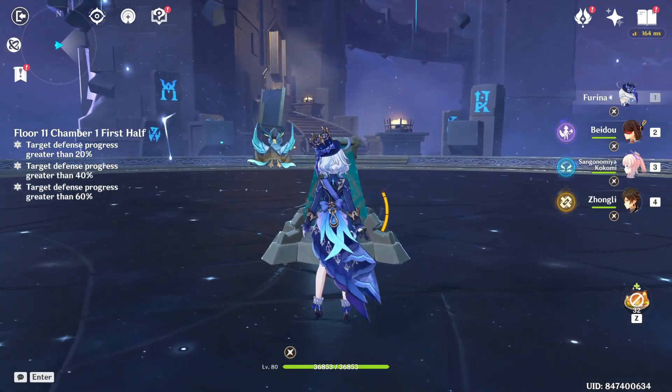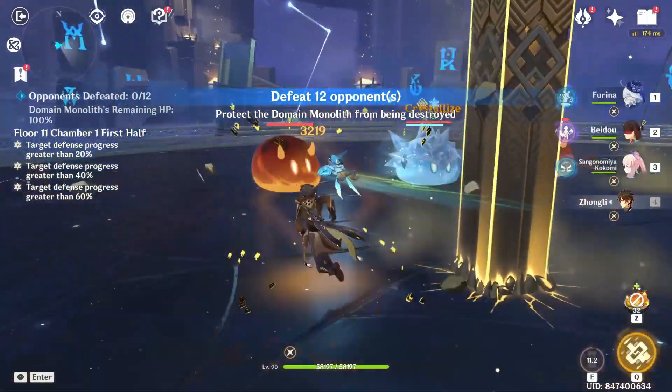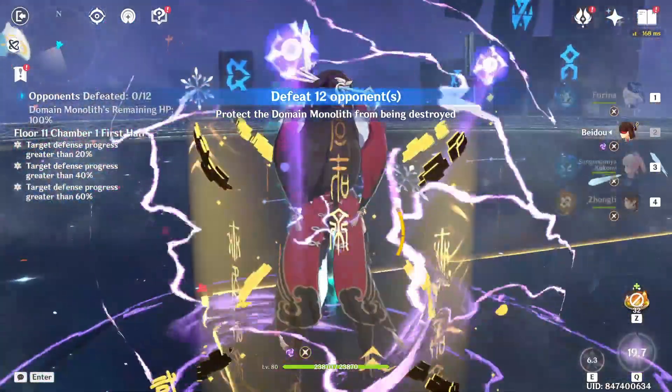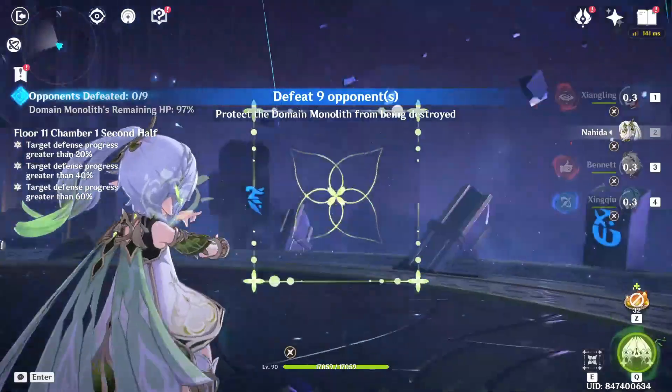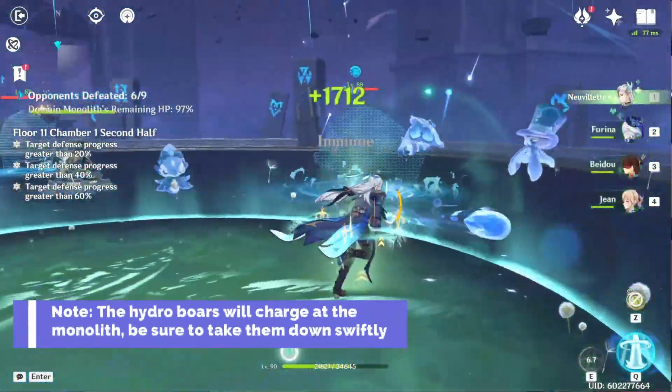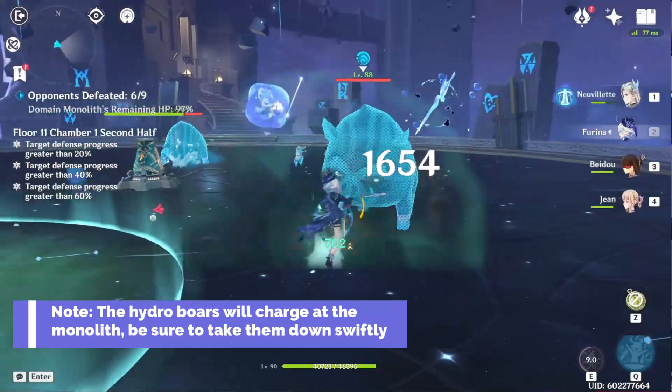The first half of Floor 11 Chamber 1 will be multiple colored slimes in which you can utilize any elements to shred their shields. The second half comes with more restrictions as there are Hydro mimics that deny the use of Hydro. Just don't be like me and bring Nouvellet and Farina to go up against them.